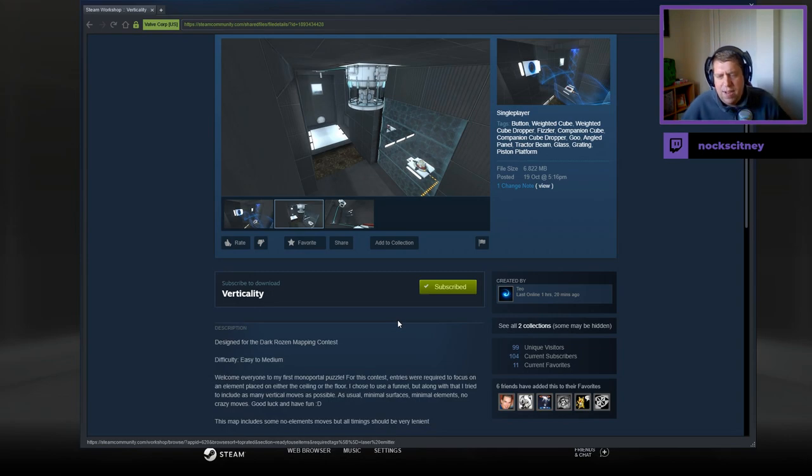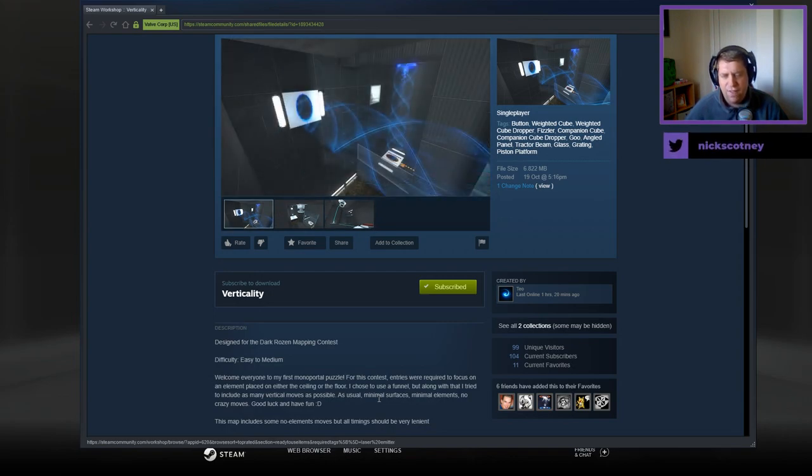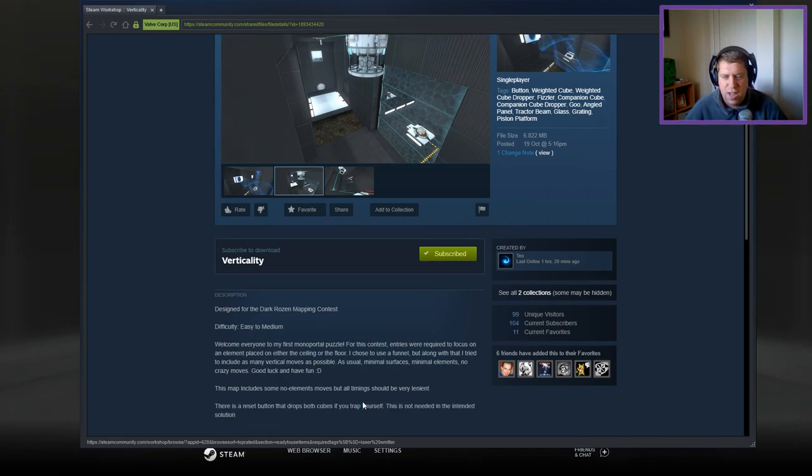Designed for Dark Rosens Banff Contest, easy to medium. Welcome everybody to my first monoportal puzzle. For this contest, entries were required to focus on an element placed on either the ceiling or the floor. I chose to use a funnel, but along with that, I tried to include as many vertical moves as possible. As usual, minimal surfaces, minimal elements, no crazy moves, good luck, and have fun.